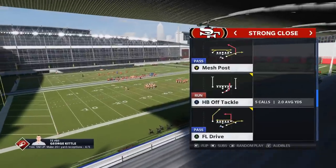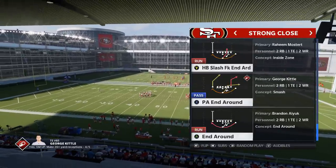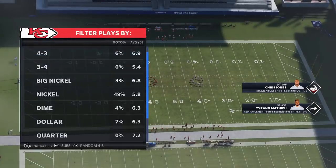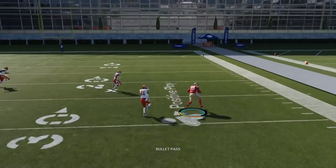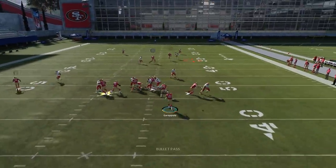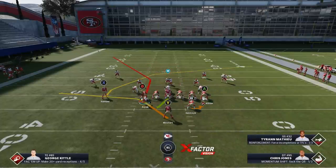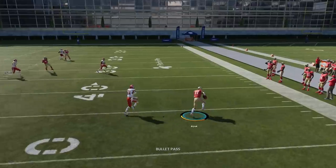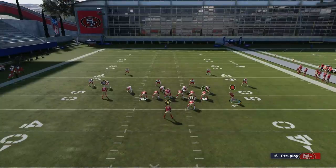Moving on to some man beaters — this series of plays is really loaded with them. I showed a man beater yesterday, the angle out. The PA Deep Cross is one of the best man beaters. Against cover two man with no setup at all, this X route — because these receivers are so far inside they get such a good release — this deep crossing route is going to do a good job against just about any coverage. You can pretty much run this setup no matter what you're looking at, whether it's an all-out man blitz. The drag or the crosser is always going to be open.